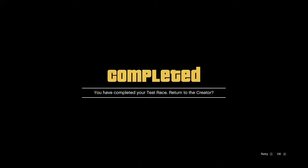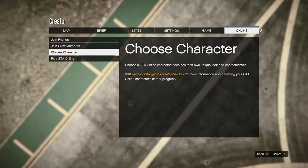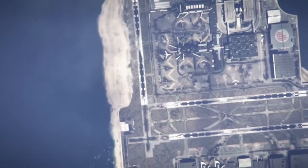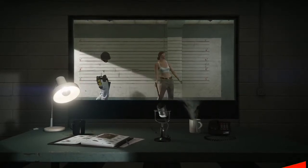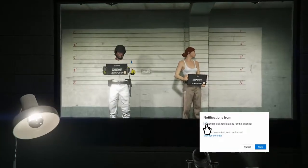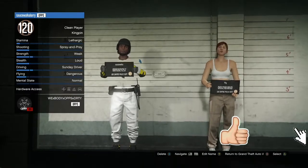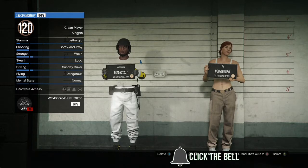When you're done testing the race, accept the alert that pops up. Then hit your pause button, go to Online, and go to Choose Character. When the character select screen loads, go over to your second character that has the Chica outfit on — we're going to press Delete on her.